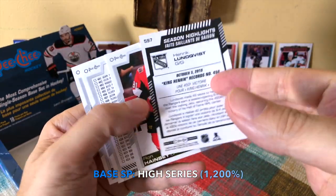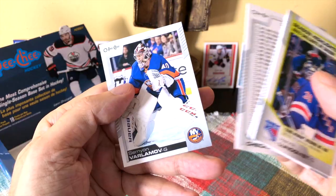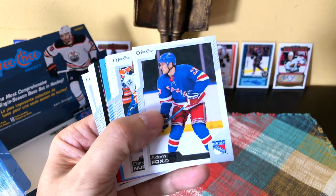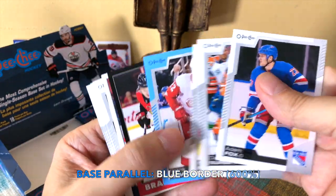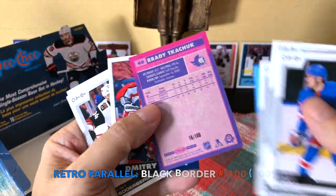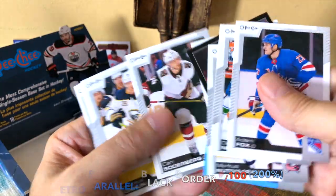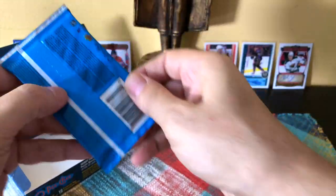Ron Hainsey — still around. A checklist — always cool. Varlamov. These wrappers are very stretchy. Fox, Darnell Nurse, Niederreiter, Patrick Nemeth. We have a Brady Tkachuk All-Star retro — number to 100 because it's one of the blacks. We should receive two of them — not sure if I've seen the other one yet. Orlov, Söderberg, and Alex Tuch — he's a Tuch customer.